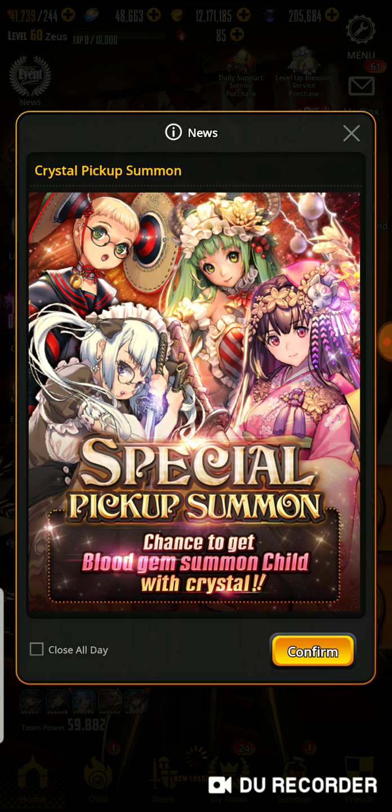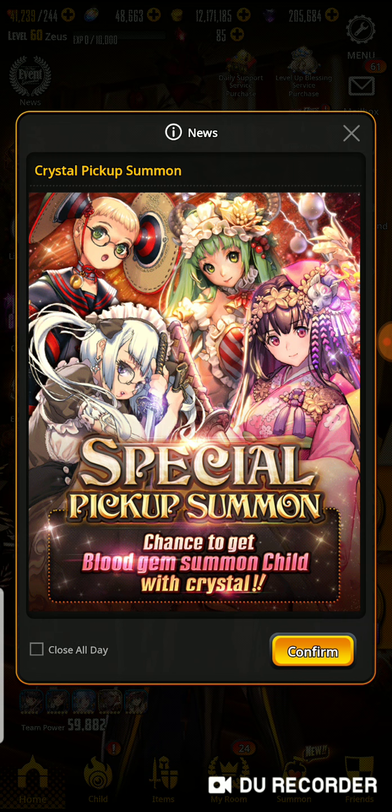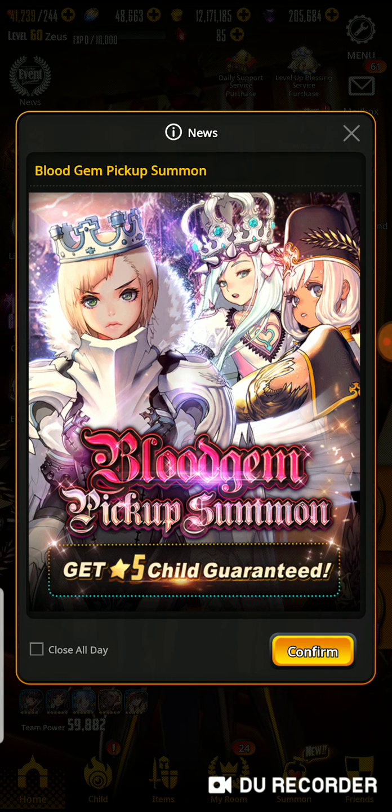But here are some of the news for today. We have a special pickup summon — chance to get a blood gem summon child with crystals. So that's awesome. You can either get Morgan, Brownie, Klaus, or Changi's New Year design. I don't have the Changi one, so that could be potentially fun to pull on.